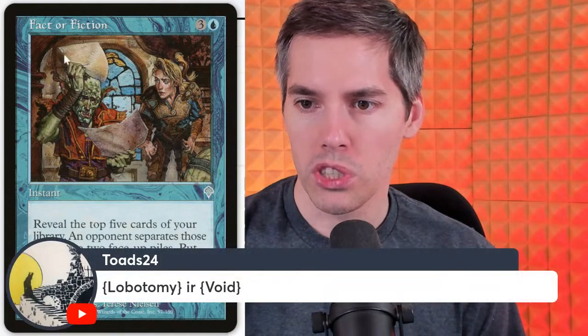Fact or Fiction is a super popular card advantage card — you're at least going to get a three-for-one. Sometimes you'd get land, land, land, land, Wrath of God, you put Wrath of God in one pile, and your opponent just picks up all the lands and you're like 'damn, I made the piles wrong.' I screwed up my piles.